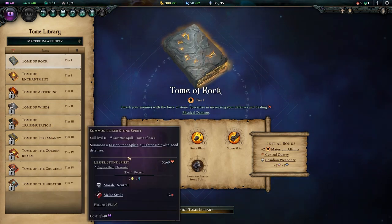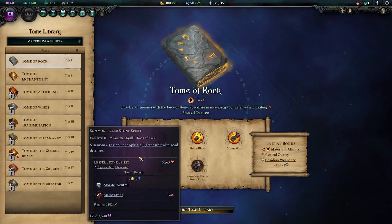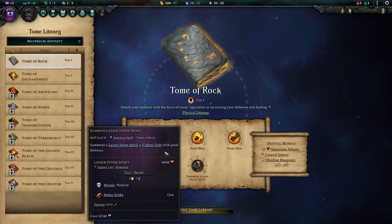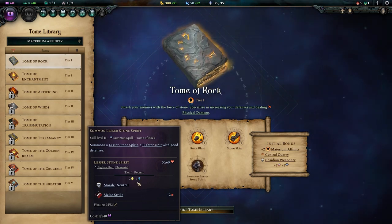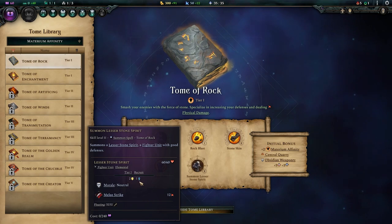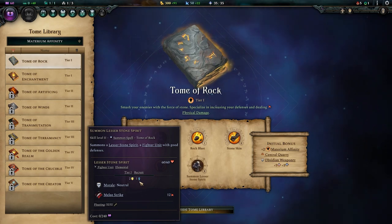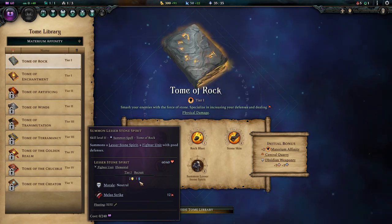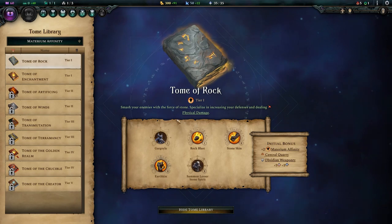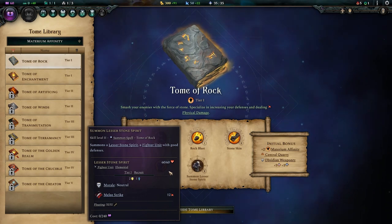The Lesser Stone Spirit, which you summon with a spell, is a fighter unit — not wonderful, and probably the weakest of all the summonable spirits. It claims good defences, but 2 and 1 is nothing fantastic, and with 60 hit points it dies very easily. It will eventually evolve into a fully grown Stone Spirit, which we'll talk about later, but you can already summon a fully grown Stone Spirit with the Terramancy Tome, so this one might not be worth it unless you're building around lots of evolutions.